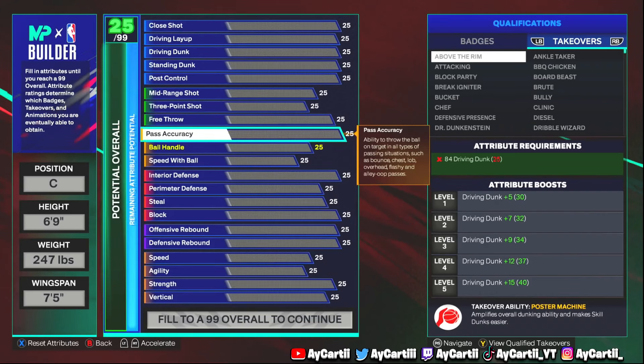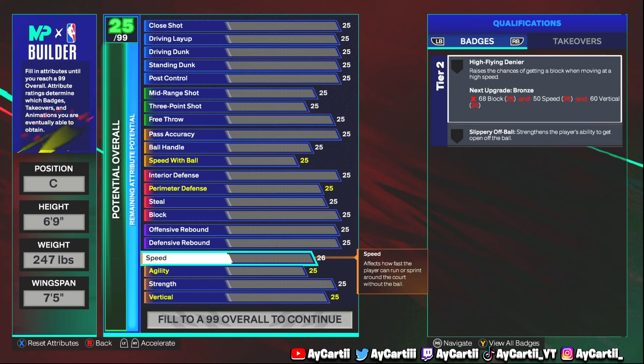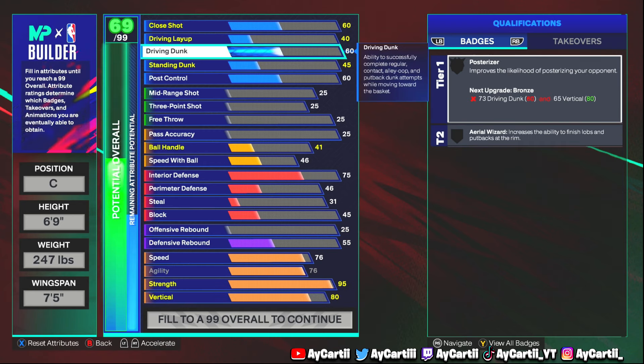Alright boys, here's the build — center, six-foot-nine, 247 pounds, seven-foot-five wingspan. Every single aspect of this build is for a reason. Physicals first: 76 speed and 76 agility. Strength goes up to a 95 with the 247 pounds. You have a little sliver of room for that one extra strength using a cat breaker — if you go 96 it's too expensive, you cannot make a similar build. 80 vertical. Driving dunk up to a 93 — you get every single contact lob in the game, all good dunk packages.